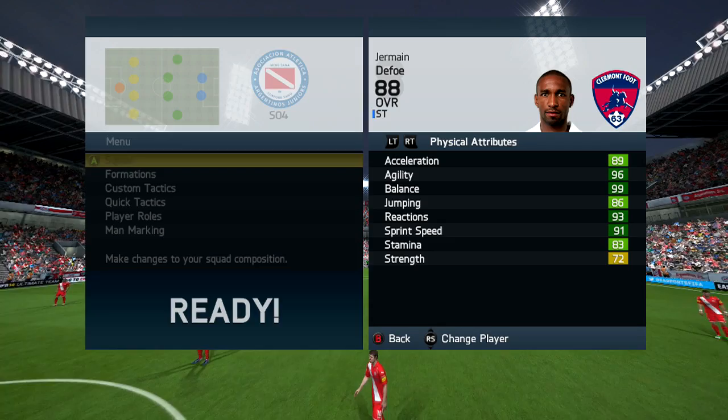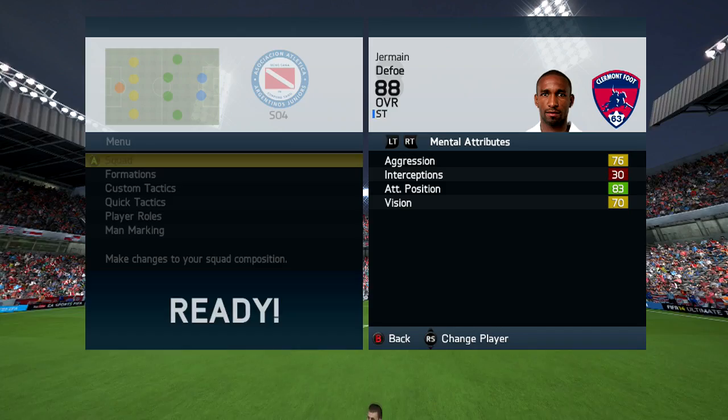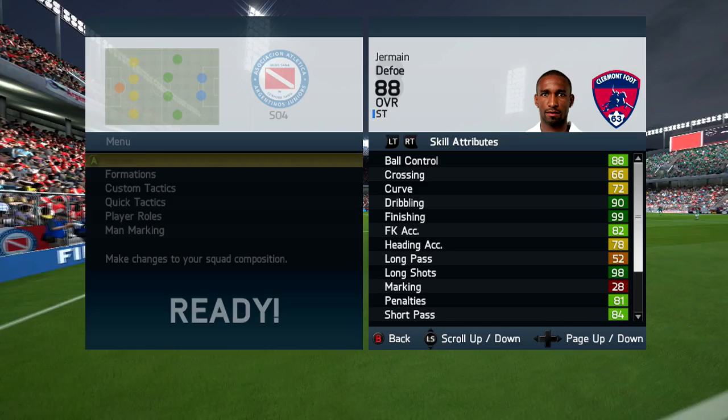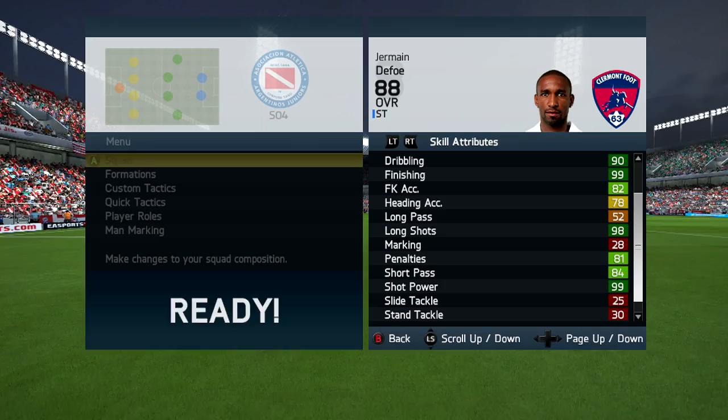72 strength as well, which is decent for someone that's 5'7". Moving on to his mental attributes: 76 aggression, 83 attacking positioning, and 70 vision — so not too bad overall. Finally onto his skill attributes: 88 ball control, 90 dribbling, 99 finishing — Defoe is world-renowned for his finishing and obviously that's up at 99. Also 82 free kick accuracy, 78 heading accuracy, 98 long shots, 81 penalties, 84 short passing, 99 shot power, and 96 volleys.